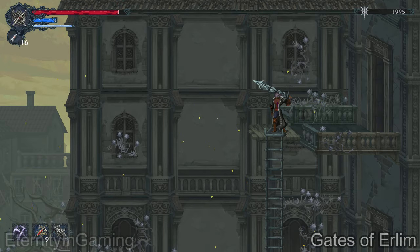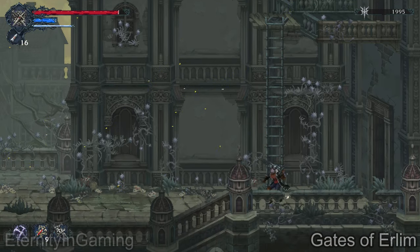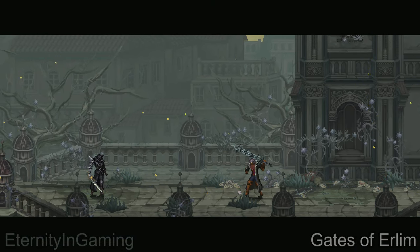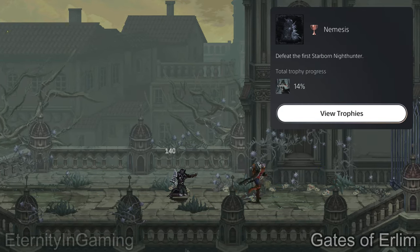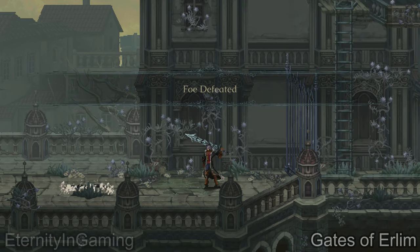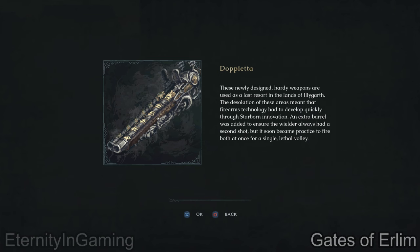If you go straight to the left you will trigger a boss fight immediately, but there is an altar right after him. Once you beat the boss you'll get a new weapon, and then we're just going to keep going left and we'll be at the new altar.